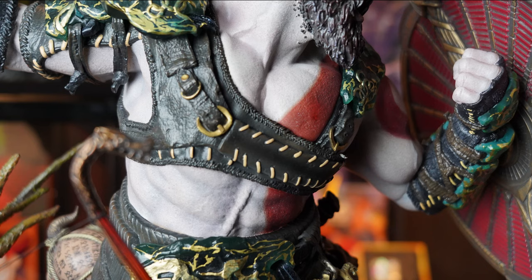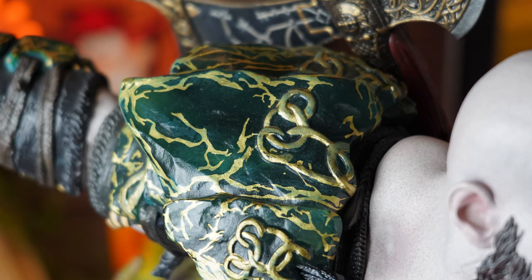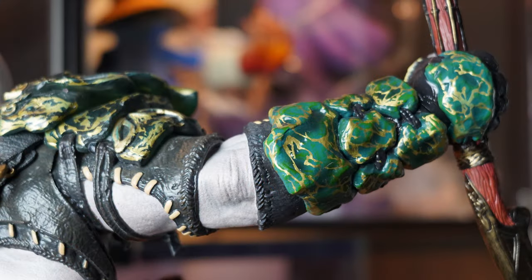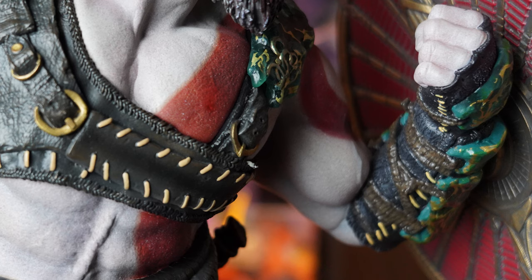We have the leather textured brace across his chest running from his shoulders, adorned with the Ivaldi armor which uses a beautiful dark green almost transparent resin with gold accents painted over it, and more intricate designs on the larger of the two shoulder pads. Moving down from Kratos' left shoulder pad, the Ivaldi armor continues into his leather wrapped bicep and then onto his forearm bracer, with more Ivaldi armor covering the back of his arm and hand. The painting and texturing on the leather portions is absolutely phenomenal.